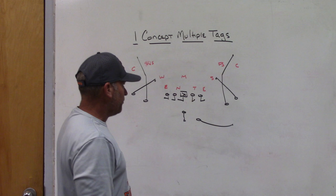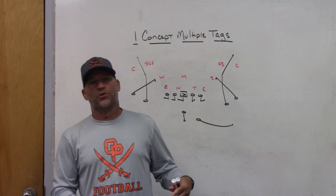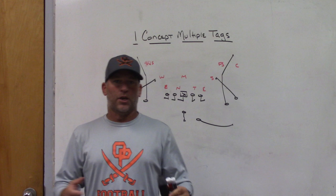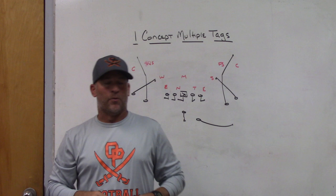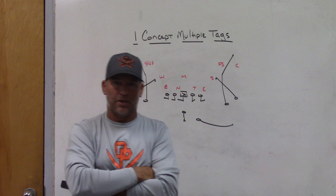This season in our drop-back passing game, we carried mesh, curl flat, Y-sail, four verts, and three-man snag. At the end of the season, after analyzing our statistics, I realized we were only calling nine to ten drop-back passes a game. So if I'm only calling nine to ten drop-back passes, do I really need to carry five drop-back passing schemes?